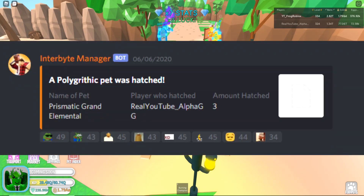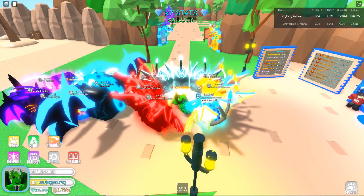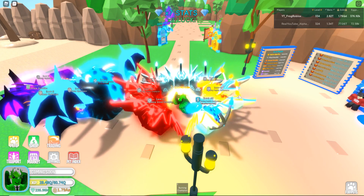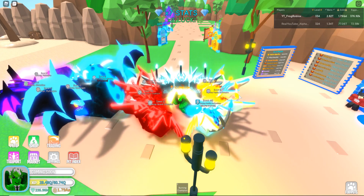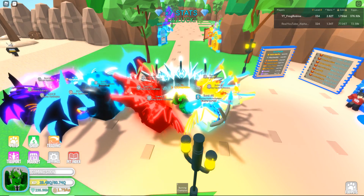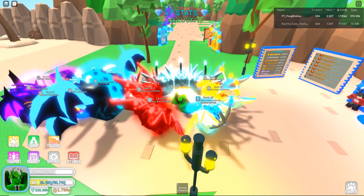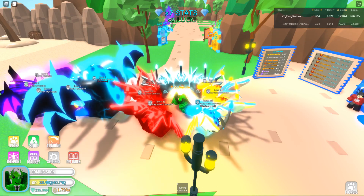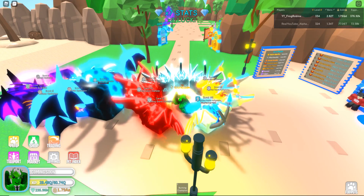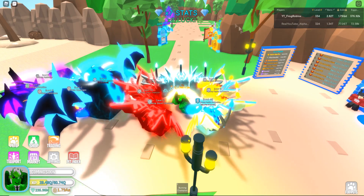If any of you saw the Banding Simulator 2 secret pet hatches channel recently, I was the third person to hatch this new prismatic pet out of the one million event world. The one million event world is currently the best world, and there's one egg in it. That egg has five different secrets and then one polygrythmic secret — it's pretty much a higher tier of secret, kind of like the difference between Ultimate Clover and Robot 2.0.